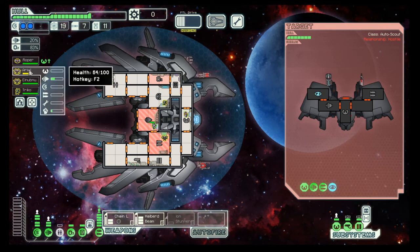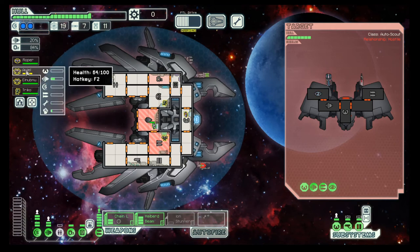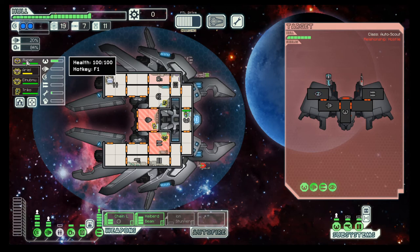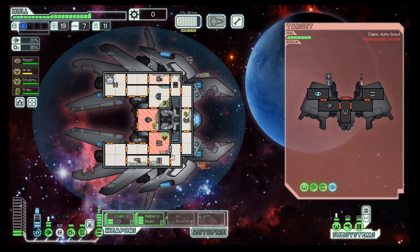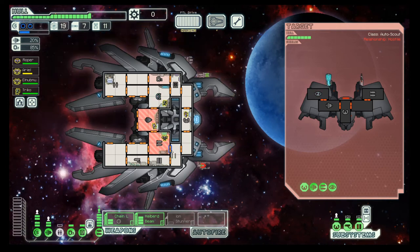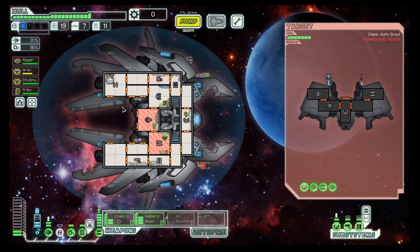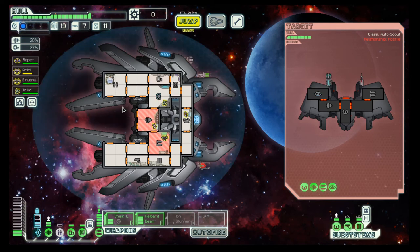Let's use this ship to train our crew on piloting, on engines, and on the shields. With the clone bay, we can recreate our crew so them dying is not that big a deal, but every time they lose a bit of their experience, which is not ideal. So with the clone bay, training your crew is not as important as otherwise. But it does not hurt to have a fully trained crew, right? So I will see you when the crew is fully trained.